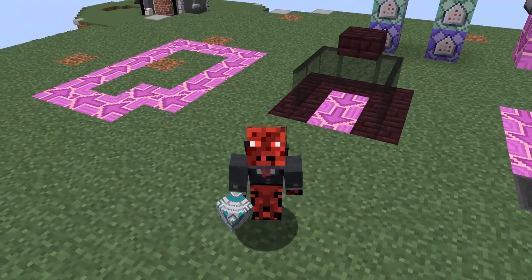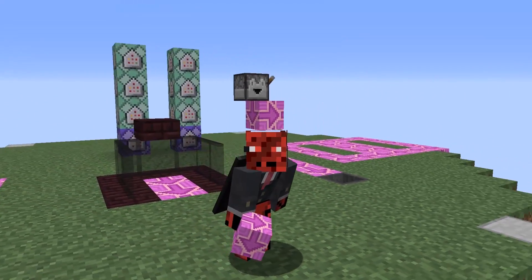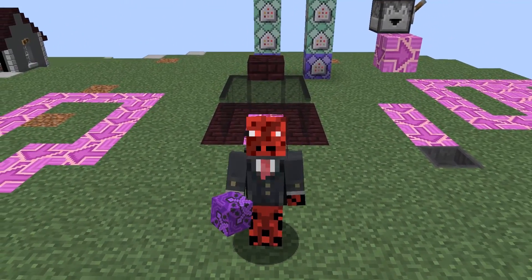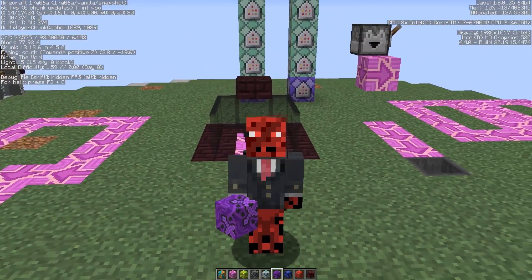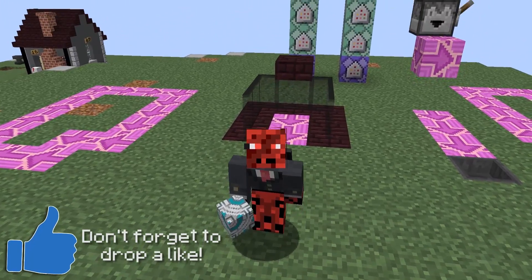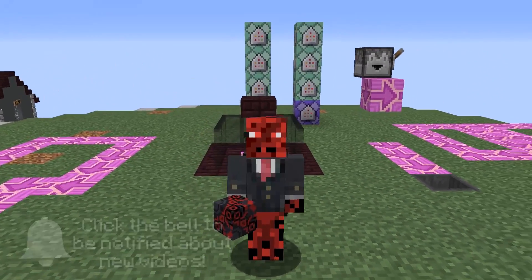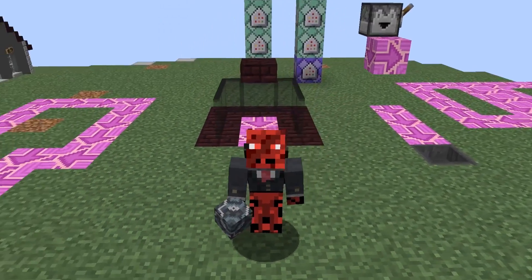Hey guys, this is Red and welcome back to a new Minecraft video. The blocks that you're seeing beside me and that I'm holding in my hand are not added by a new mod or a one-command creation. They were added in vanilla Minecraft right now, today, with a new snapshot that came out, which is the 17W06A. In this video, I'm going to show you what this snapshot adds — it mainly changes the color of sheep and wool, and also adds these really nice blocks with cool textures: the terracotta blocks.